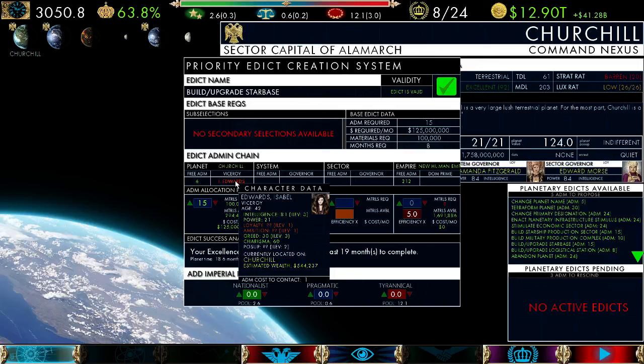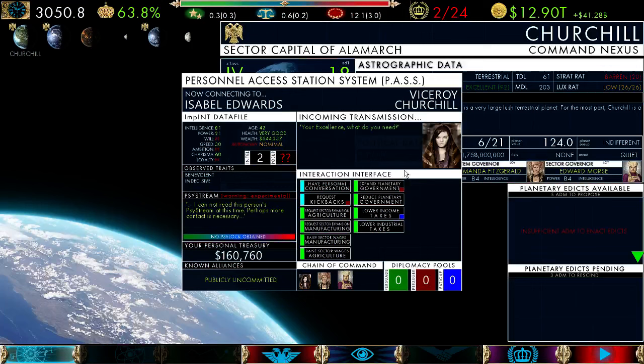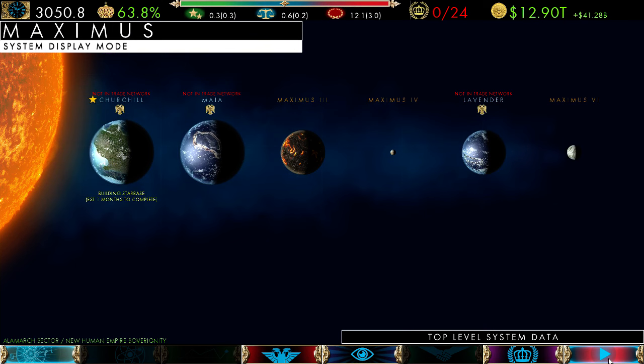The estimate says it'll take one month — but this is an estimate, not a guarantee. This is your viceroy/regent telling you what they believe. She's benevolent and decisive — most will welcome a starbase. Let's have a personal conversation. Remember personal conversations are not as effective if you have low charisma, so you're not seeing a whole lot of progress. We're approaching our first year.